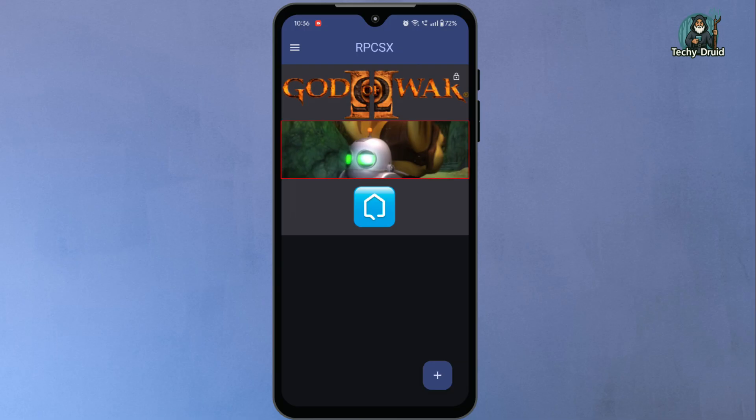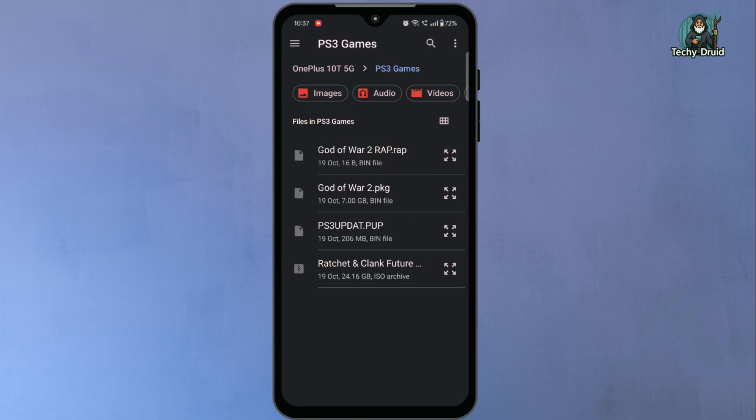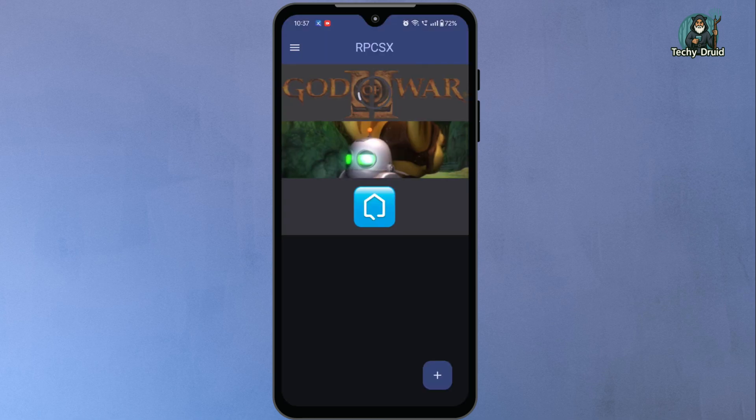If your game is in ISO format, it will appear ready to launch. But if it's a PKG game, you might see a small padlock icon next to its name. This means the game requires a wrap license file. To fix that, tap the padlock icon on the game, then browse to your game folder and select the correct wrap file for that game. Once it's installed, the padlock icon will disappear and the game will become playable.